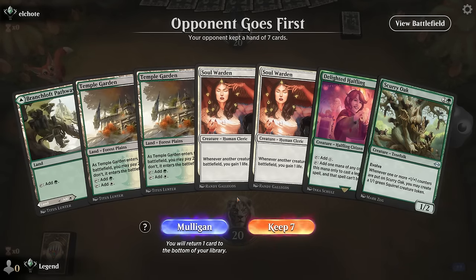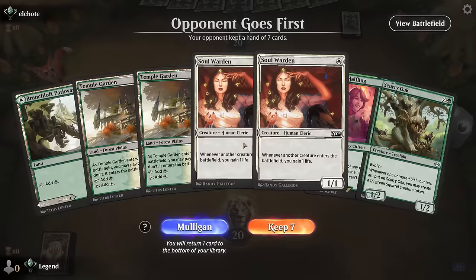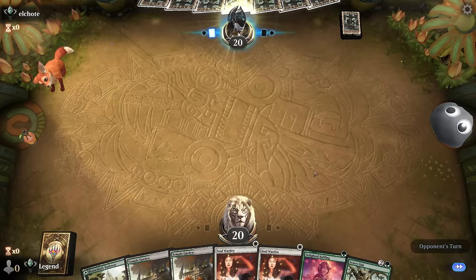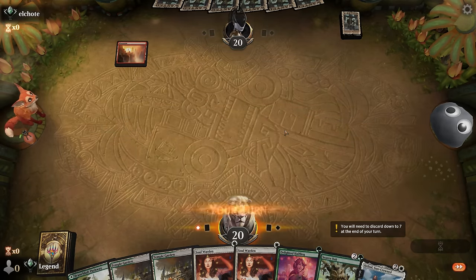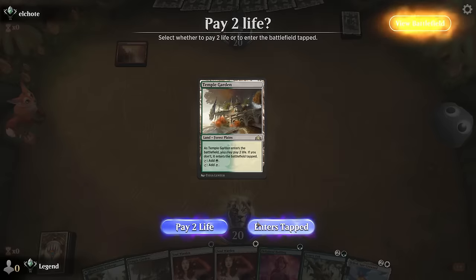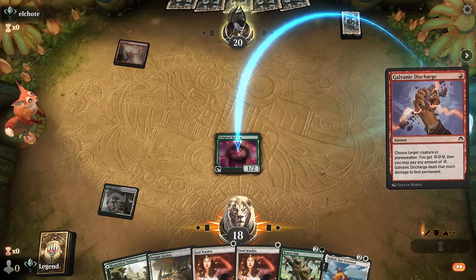We're on the draw. Our hand has life gain, Halfling, and Scurry Oak waiting for either Heliod or Rosie to combo off. Don't have a way to find them, so not the best hand, but still keepable with the early mana acceleration and double Soulwarden — if we're up against aggro that can keep us alive in the meantime. And there's Heliod, so we've got all the pieces we need. Prioritize Halfling to maybe speed up the combo. They might have a burn spell — Galvanic Discharge, leaving them with one energy.